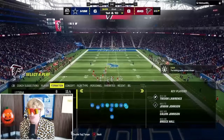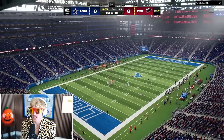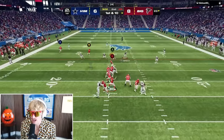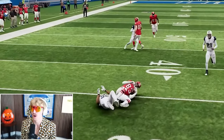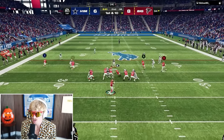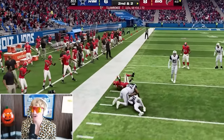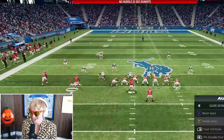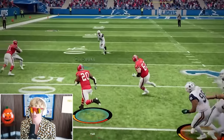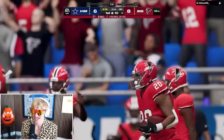We get the ball back with just over three minutes and need to score to extend the lead. Play-action works out and Juwan Johnson runs fluidly after the catch. Breece Hall out of the backfield — got him — and he fights for yards. Second and two, I run it again. Breece Hall breaks through for a massive gain. Three rushes, 28 yards — Breece Hall is cooking.